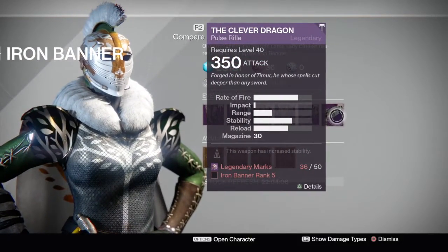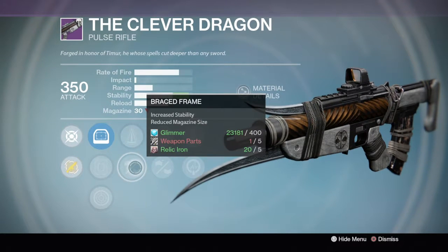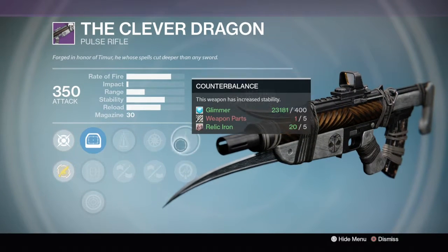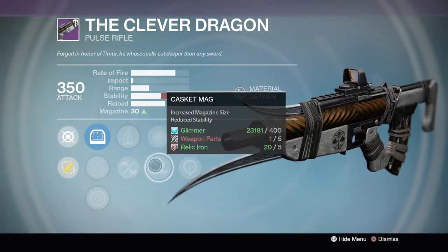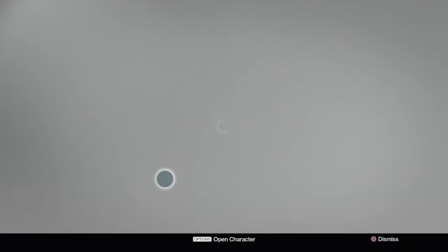The Clever Dragon perks are perfect balance, brace frame, snapshot, plastic mag, counterbalance, and life support. Well, that's pretty much a god roll — it just doesn't have high caliber rounds. That would be a good roll on the Clever Dragon, so I might buy that.